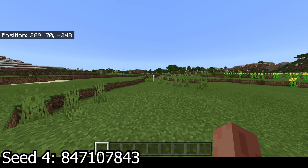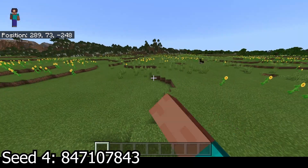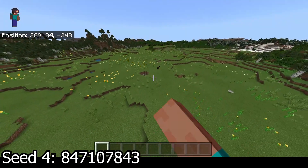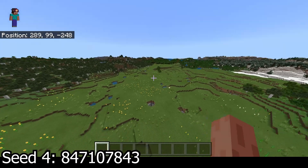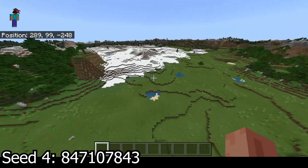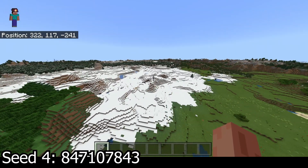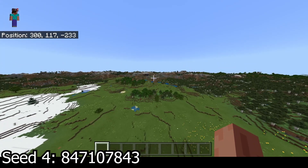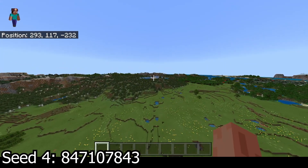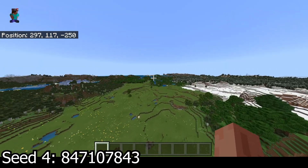Seed 4 is relatively close to spawn. You can look at the coordinates from wherever you spawn to figure it out. You have a decent flatland area, very close, decent size, and it has a lot of flowers in there as well. It goes on over there, and on the back side you have a snow biome also relatively close to spawn. There's not too much else nearby — kind of a glacier over there, extreme hills, and that is pretty much it.